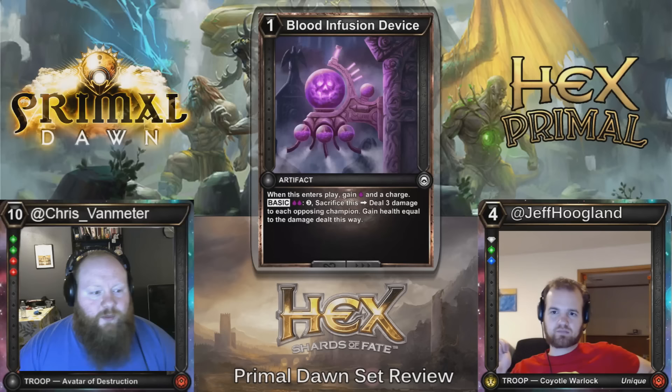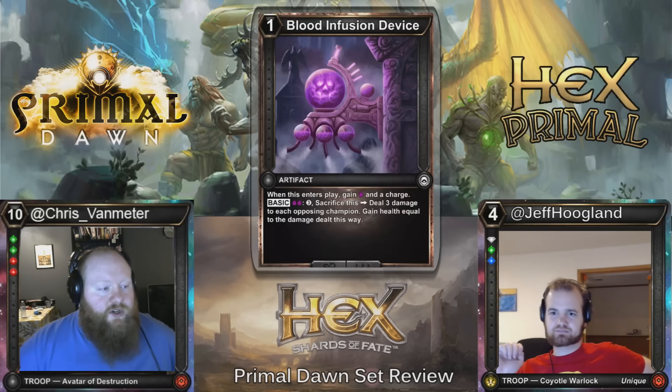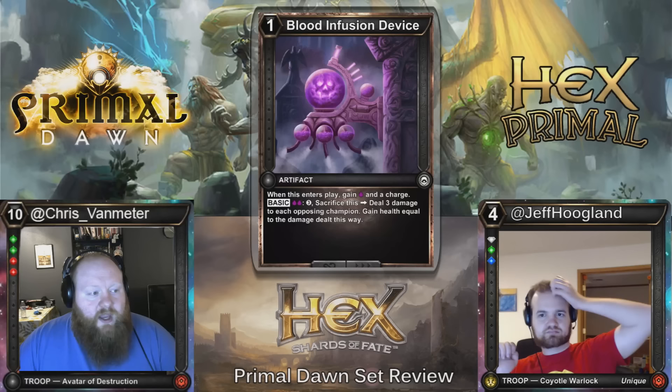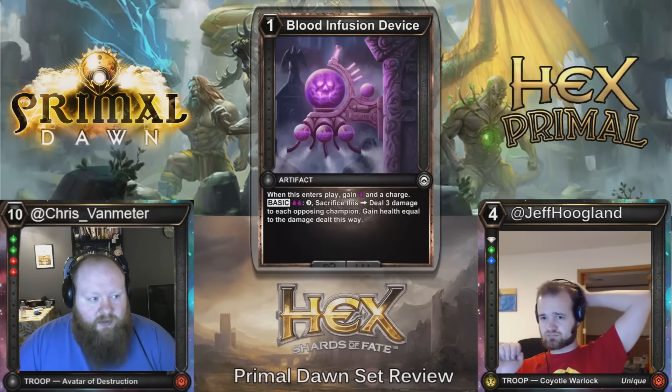Let's start with Blood Infusion Device. It's a one-cost artifact, and part of a cycle — there's one for each shard. When it enters play, you gain a blood threshold and a charge, so it's similar to playing a shard, you just don't get the resources. If you have two blood thresholds, you can pay three and sacrifice it — it deals three to each opposing champion and you gain health equal to the damage dealt this way.